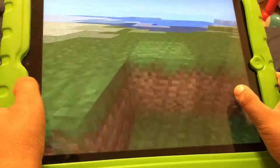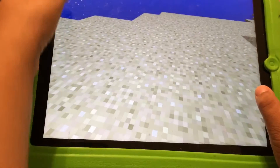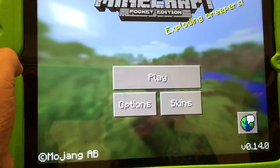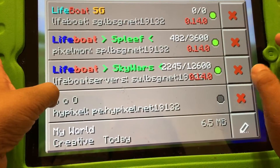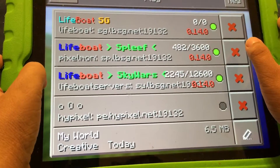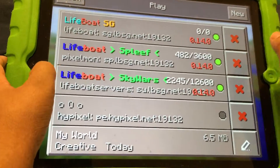It looks like a creative server when it first spawns you. But once you go back to the title screen, you can see that you have a Lifeboat server. It's an online server — you're playing Minecraft with players around the world.